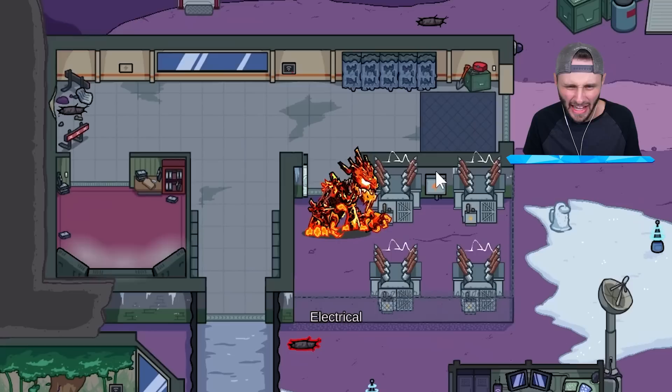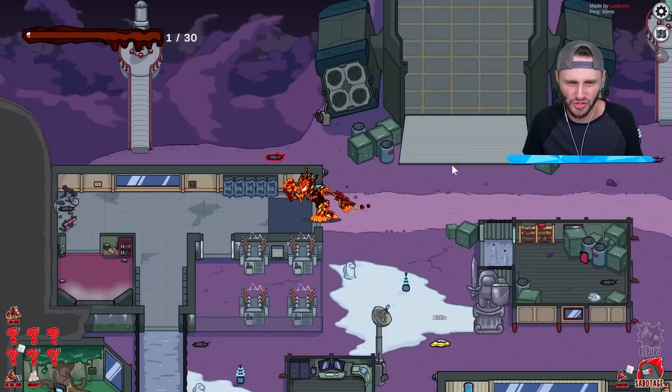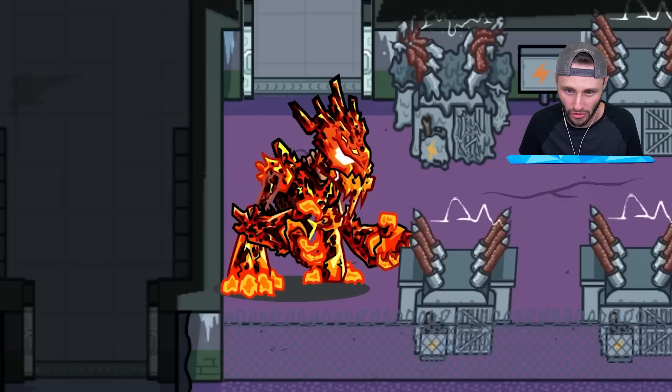You see these lockers here? Watch this — I'm going to melt these. And as I melt items in each room, the entire room will start to melt. My favorite thing to melt is this room up here — I'll show you that later. Their job is to come back and fix all of this.